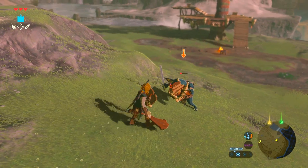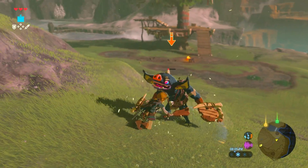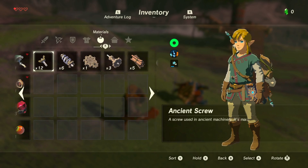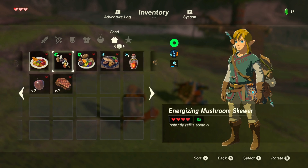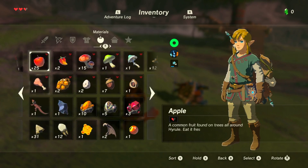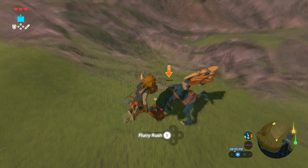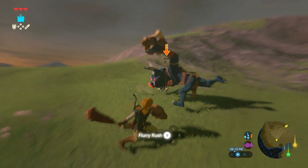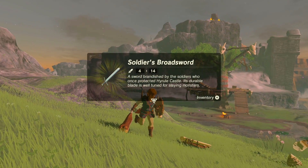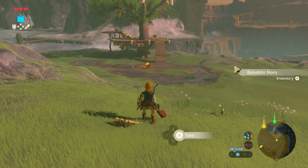Try to get one more flurry rush to take him out. He hits like a rock — literally, he hits like the stone talus miniboss that we just fought, same amount of damage. One more good hit on him and we'll have him. That'll finish him off. One hit was all we needed, and now I stole his sword. It's a soldier's broadsword. No wonder he did so much damage.